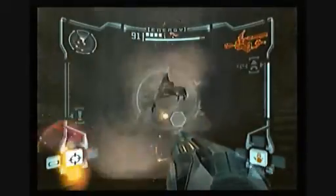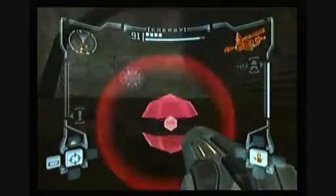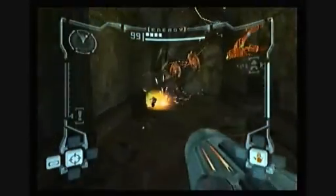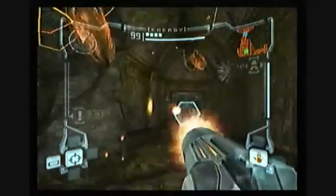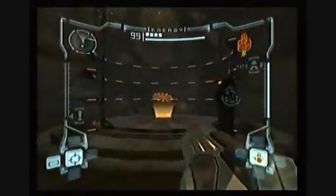Just so you know, Samus is a suit. It allows her to withstand falls from any height, so you can fall from as high as you want and it will not hurt you — as long as you're in normal mode. I'm not sure if it works if you're a morph ball. Let's head over to Chozo and pick up these other power-ups we're missing.